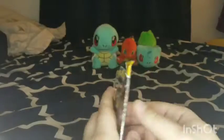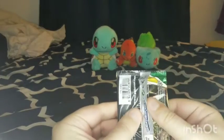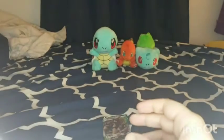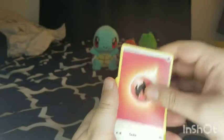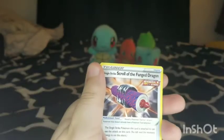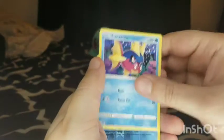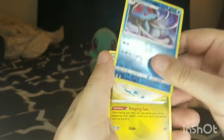On to the Umbreon pack. These packs are just so loose for some reason — there's so much empty room. We got a Fire Energy, Herder, Flowette, Scroll of the Fang Dragon, Luvdisc, Seel, Slakoth, Flabebe, Carvanha, Reverse Hollow Tentacool — is that a rare? No, that's uncommon. And an Altaria.